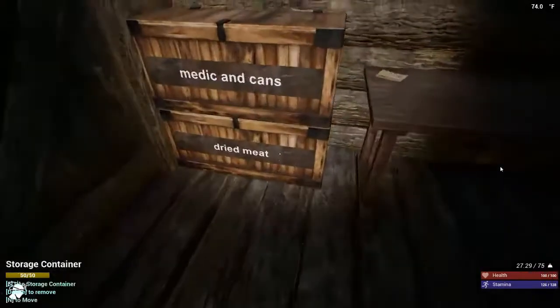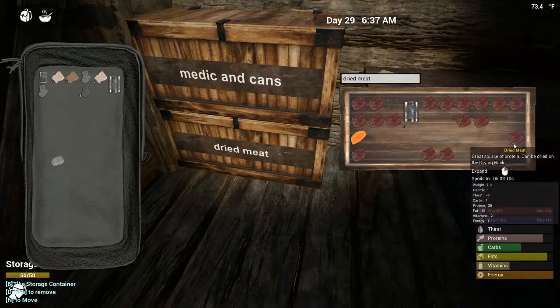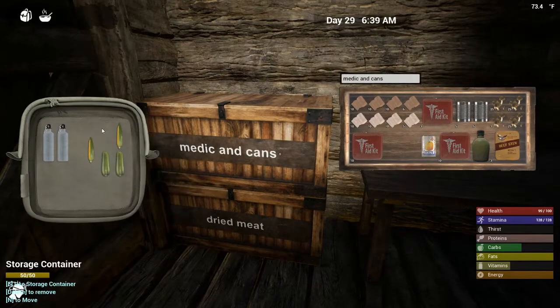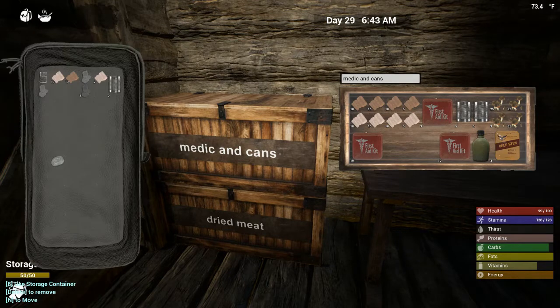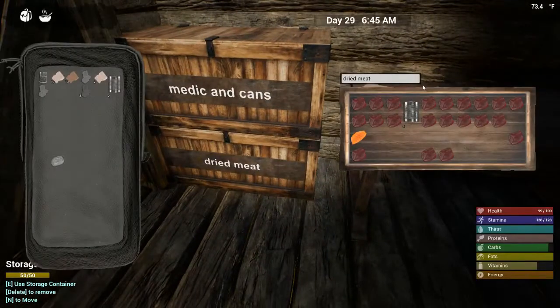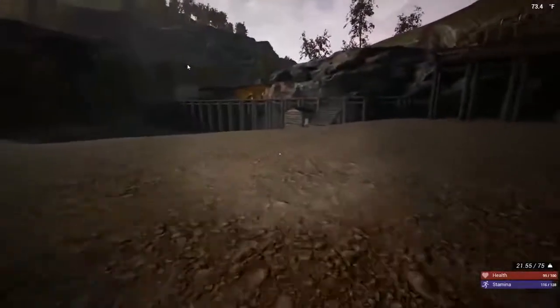Take a little nap, get up in the morning and eat something, and then we'll be back to building. Yeah, plenty of mushrooms. Okay, so that means we're pretty much out on canned food right now, which means we should definitely go grab some stuff and make some, and then we'll continue making some glass.